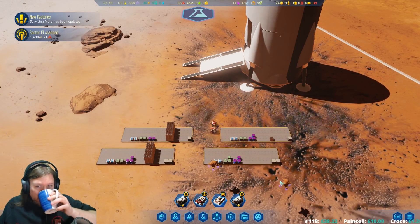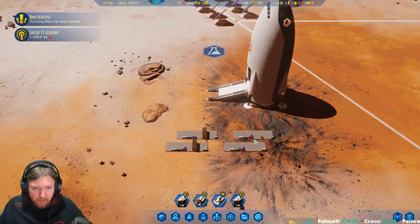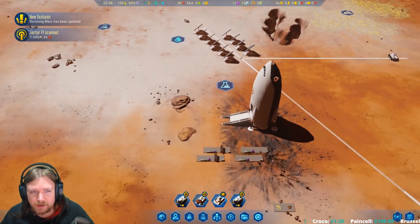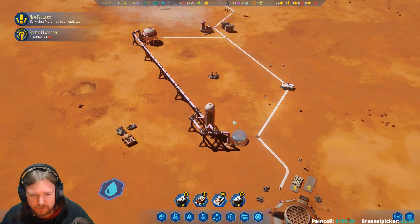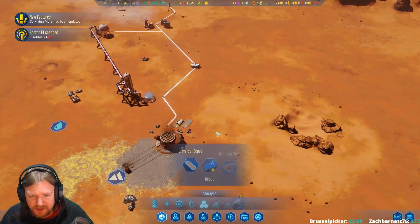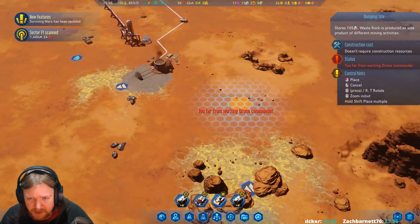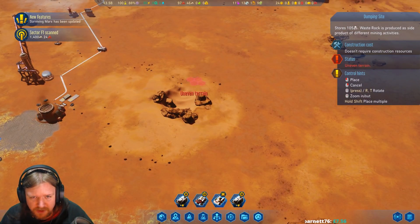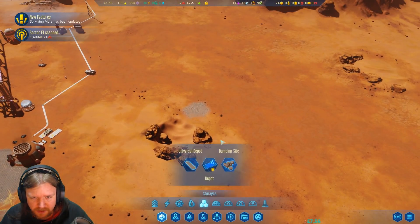Sector scan. They automatically collect the metal. We also need some waste dumping sites, which I usually put in areas where it looks like we're going to have a lot of wasted space.